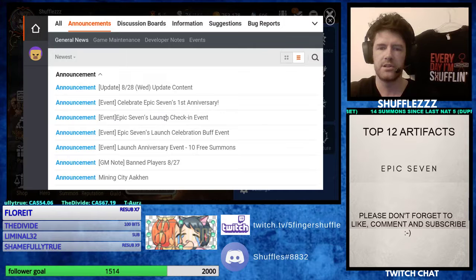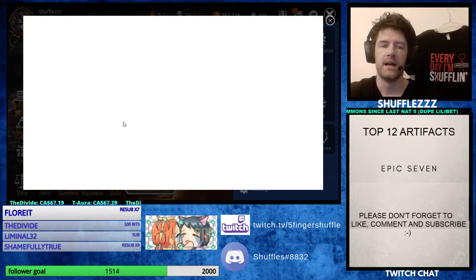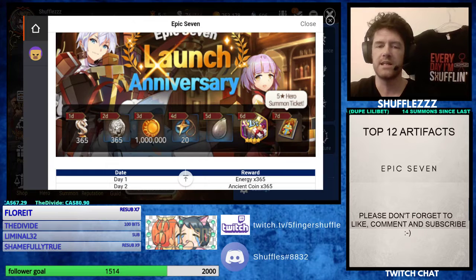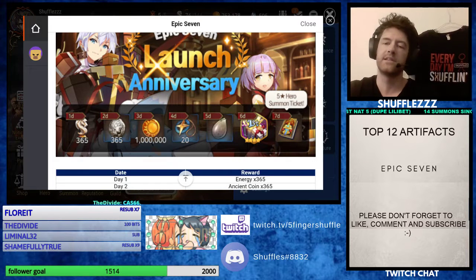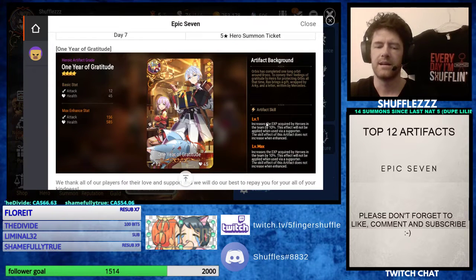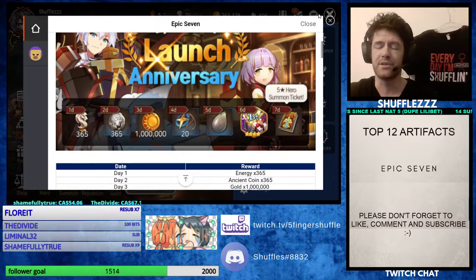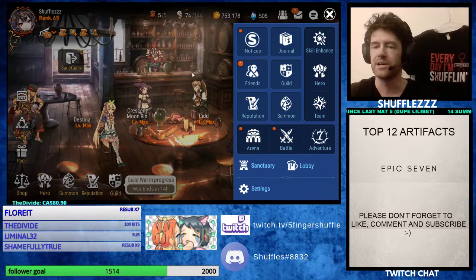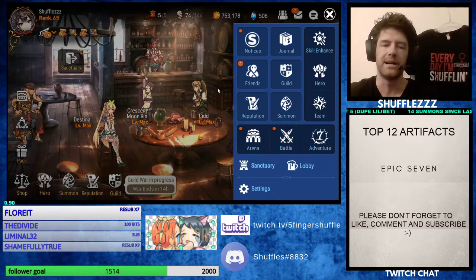It's the first anniversary check-in event. There's also a buff event coming up soon. You get 365 energy today, tomorrow you get 365 ancient coins, a million gold, four summons, a Molagora, the first anniversary artifact, and on day seven — if you've logged in every single day — you will get a free five-star, which is really nice, super generous. On top of that you get 10 free summons every day for 7 days. Combine everything together and we're getting almost 100 free summons. On odds, you're going to get 2 free 5-stars out of this event, and people are still complaining. It blows my mind.